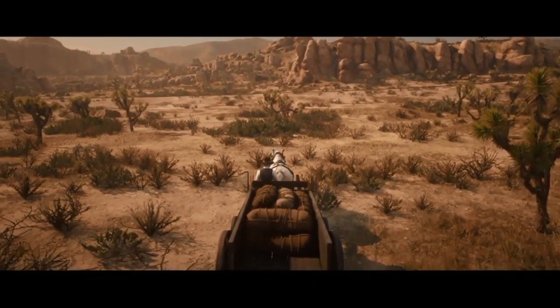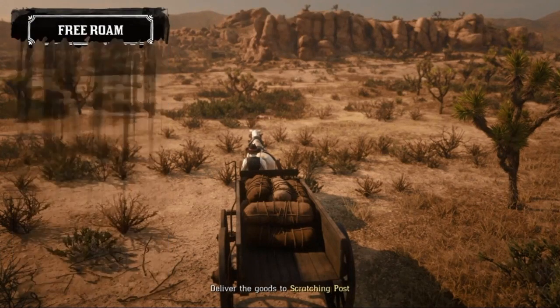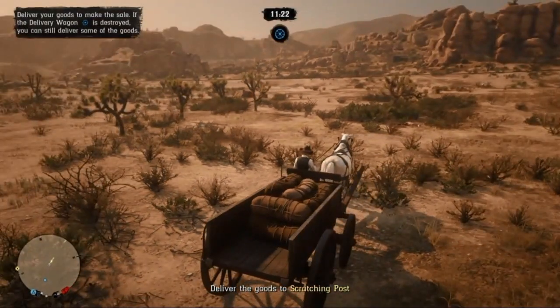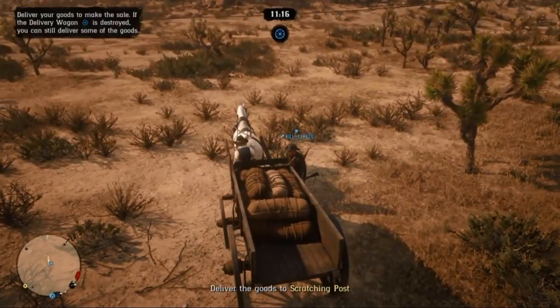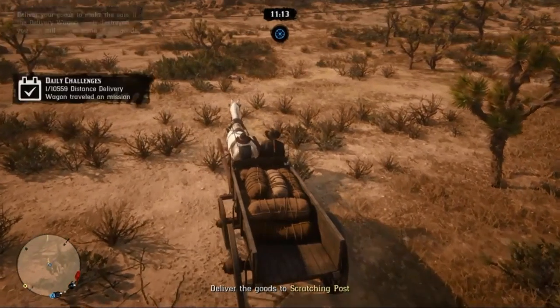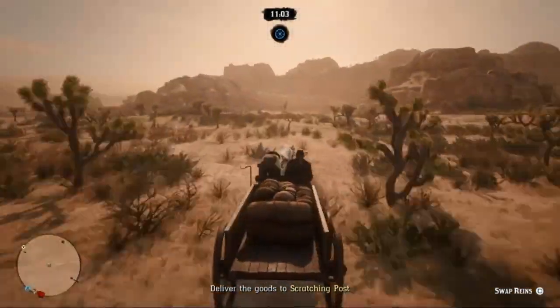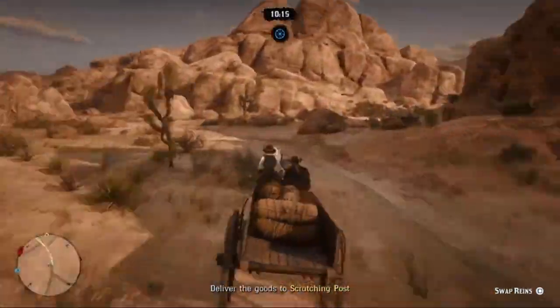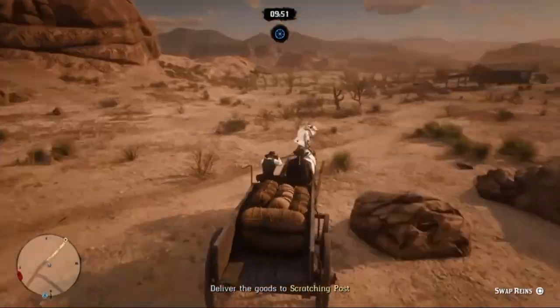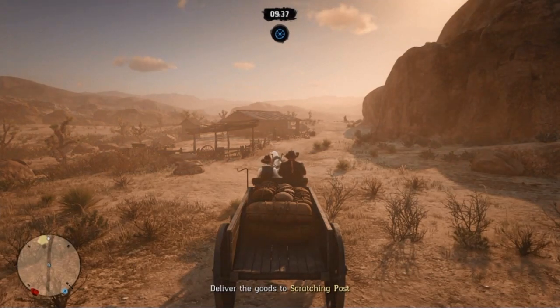Once you've gone ahead and started that short delivery, you just want to get your friend to hop on the other side. Eventually when we get to the end, our friend is going to be taking over the reins — we're going to be swapping the reins. We're going to drive, or ride, our wagon to the end of the mission. If you set your camp where I did, you'll have a really short delivery. Once you get here you just want to swap the reins with your friend.